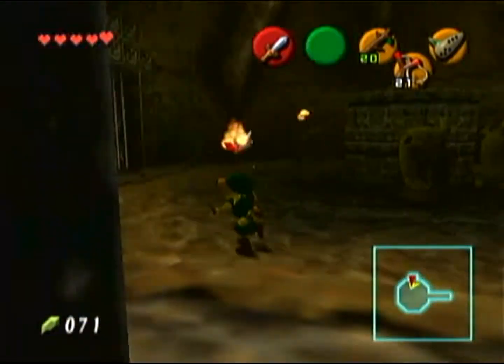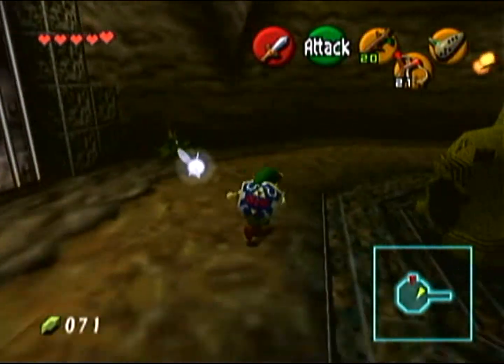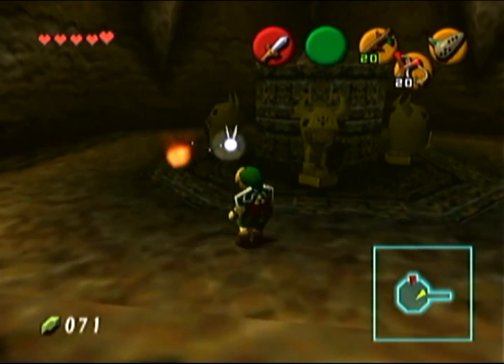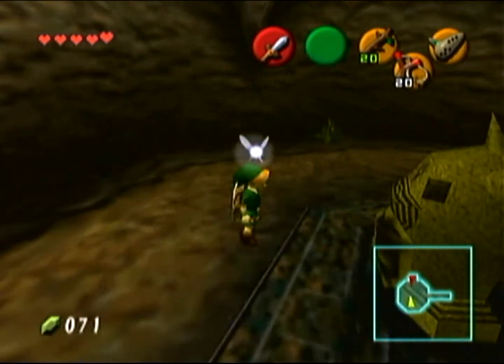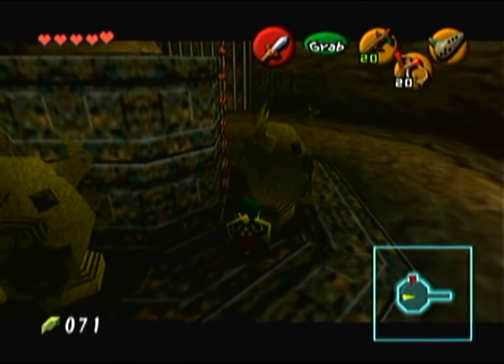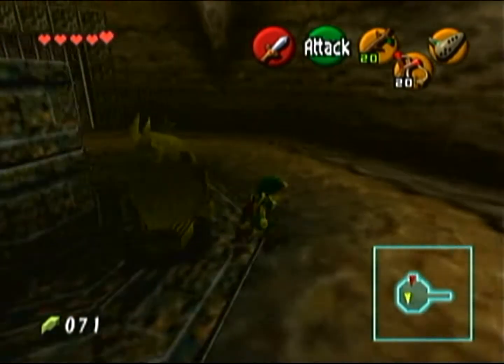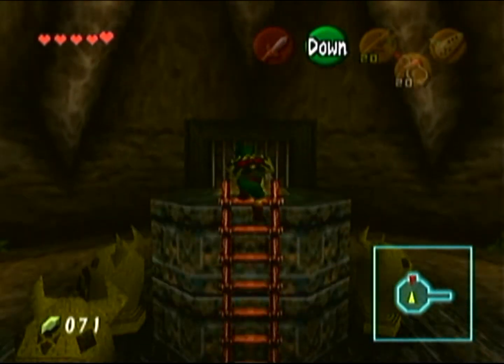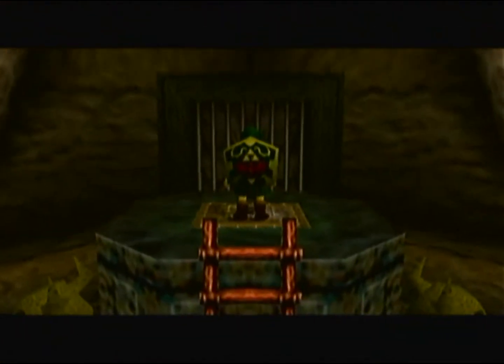In this room we face off with a new variation of the Keese — these are called fire Keese. Obviously if they hit you they will burn you for extra damage. You can see all these statues surrounding this platform — the only real statue is the one in front of the ladder. Do not touch any of the other ones because they are fake and they will come after you. Just move the one in front of the ladder and there you go.